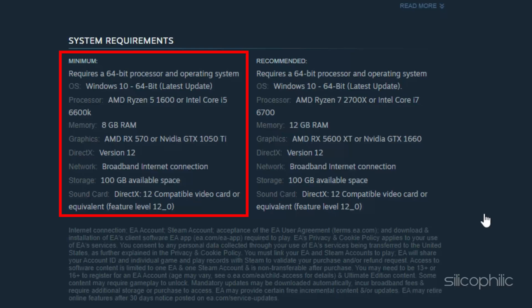Minimum requirements: OS - Windows 10 64-bit latest update. Processor - AMD Ryzen 5 1600 or Intel Core i5-6600K. Memory - 8GB RAM. Graphics - AMD RX 570 or NVIDIA GTX 1050 Ti. DirectX - Version 12. Network - broadband internet connection. Storage - 100GB available space. Sound Card - DirectX 12 compatible.